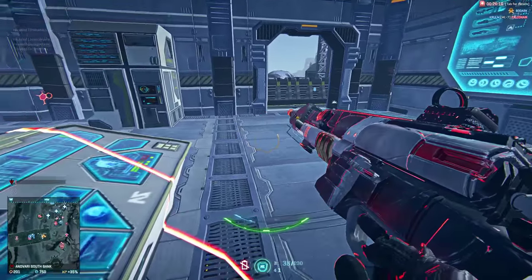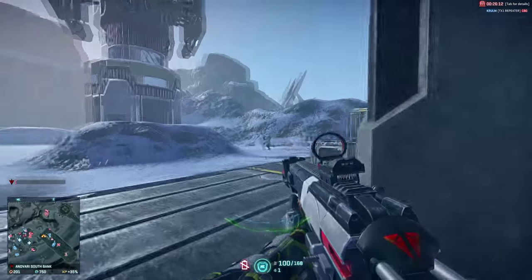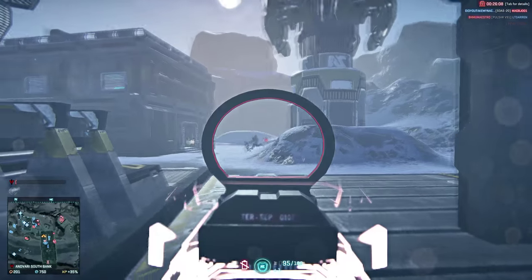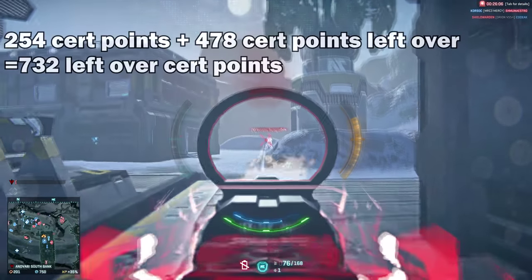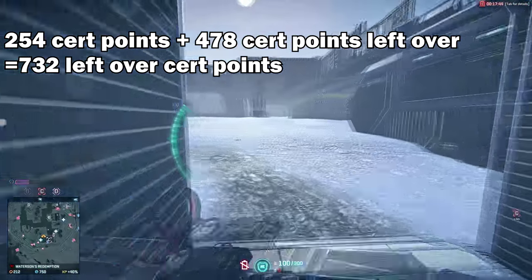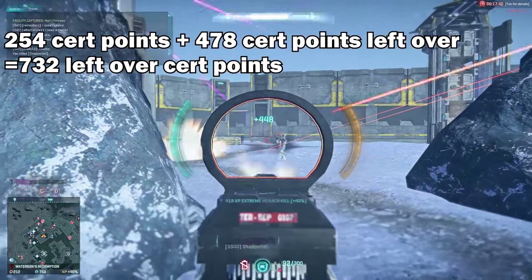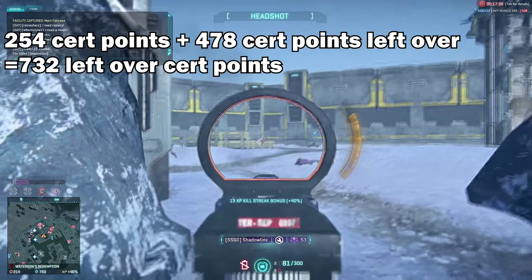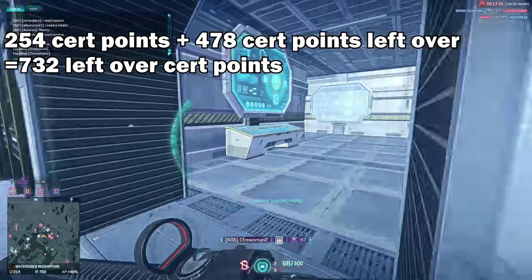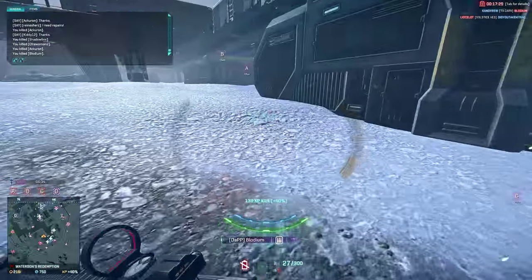If you're NC, it may not be a bad idea to use those spare points for attachments for the Gauss Saw. And if you really hate the Gauss Saw, try out the GD-22S — it's 325 cert points. Don't forget, you'll still have around 478 points that you'd get from just playing the game until BR-15, which is more than enough for weapon attachments. If you're on the NC, you can definitely buy the GD-22S if you're going that route.